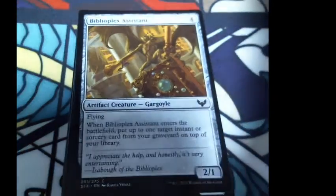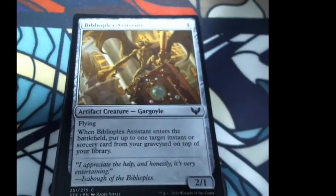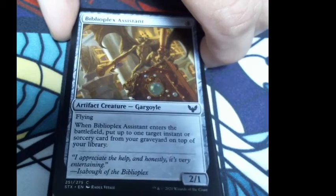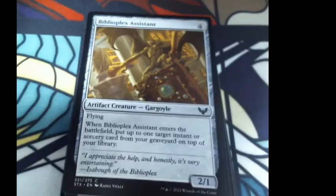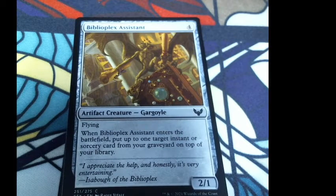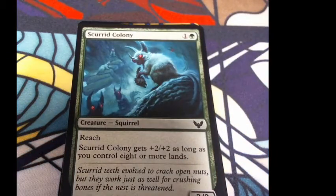Biblioplex Assistant — we have a gargoyle! It's four colorless, flying. When Biblioplex Assistant enters the battlefield, put up to one target instant or sorcery card from your graveyard on top of your library. Flavor: 'I appreciate the help. And honestly, it's very entertaining.' Then — Isobot of the Biblioplex — yes! It's a squirrel! Of course I'm happy! I needed more squirrels. We're getting more squirrels. This is so exciting.